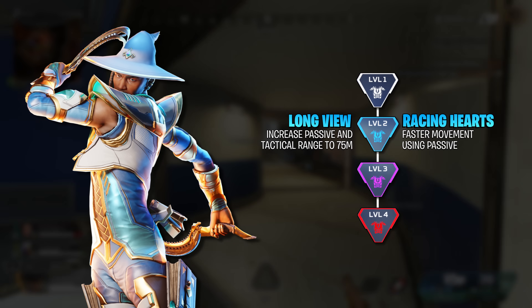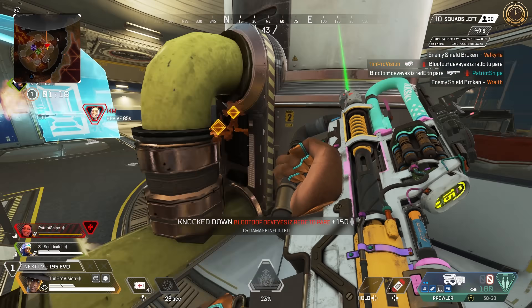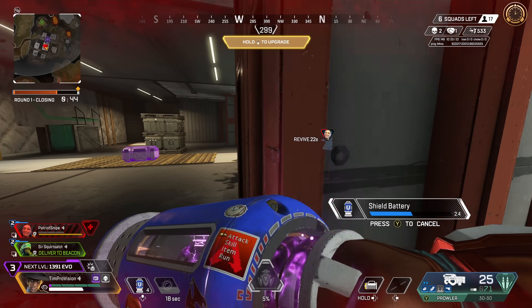Seer has a nice increase to his passive and tactical range up to 75 meters, which is pretty big. He also gets a level 2 upgrade of faster movement when you are using the passive. I didn't think that was really that great, and I definitely believe increasing the passive and tactical range is the way to go.